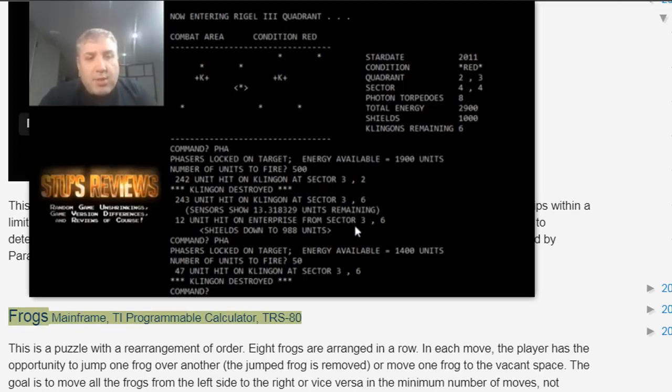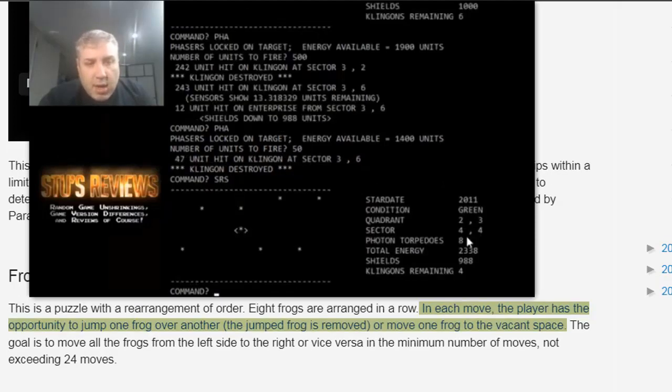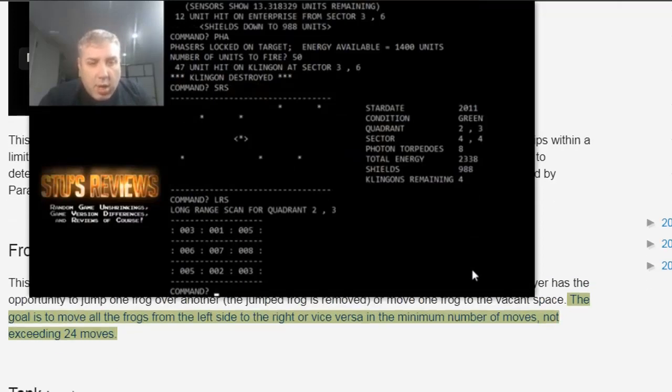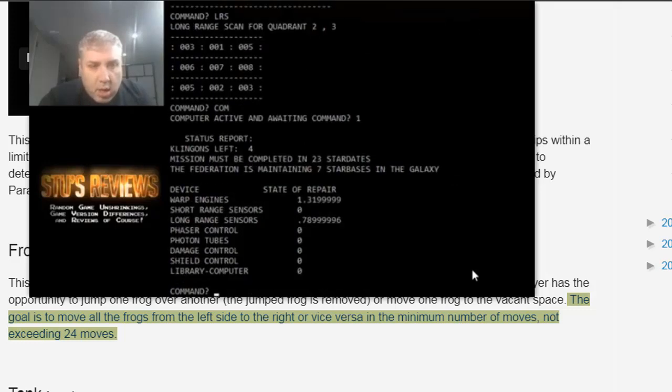Frog's, Mainframe / TI Programmable Calculator / TRS-80 — this is a puzzle with a rearrangement of order. Eight frogs are arranged in a row. In each move, the player has the opportunity to jump one frog over another — the jumped frog is removed — or move one frog to the vacant space. The goal is to move all the frogs from the left side to the right, or vice versa, in the minimum number of moves, not exceeding 24 moves.